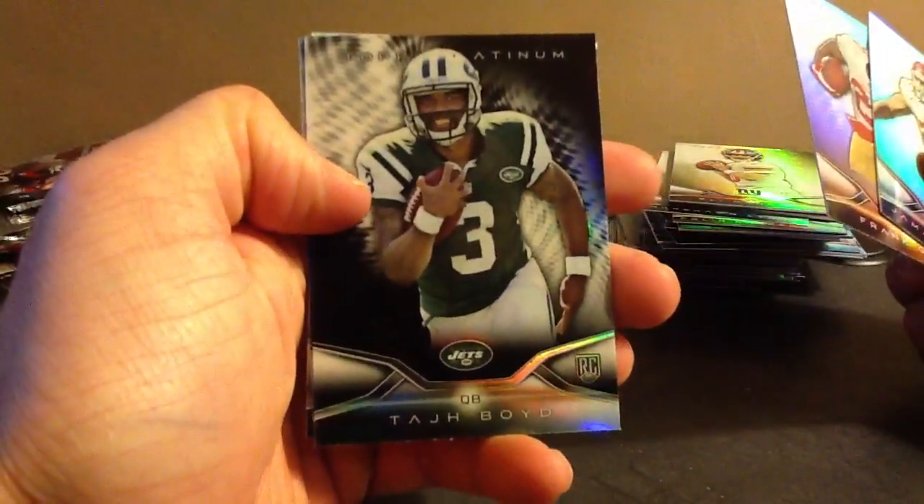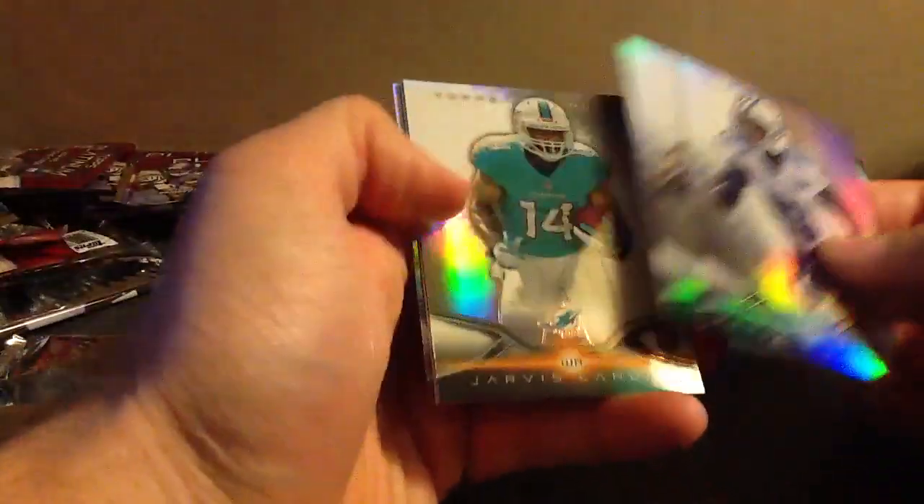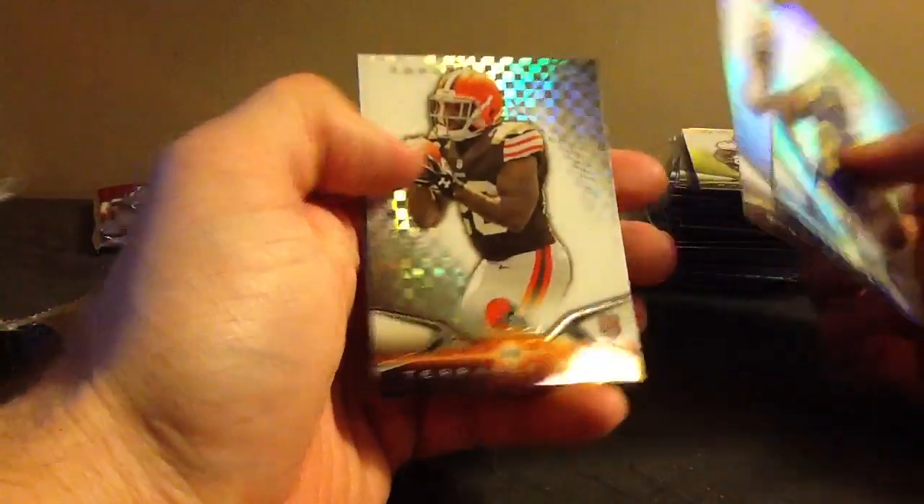Trey Mason. There's our black Taj — nice one. Right to the PC. Jarvis. Carlos Hyde. Get rid of some of these packs. X-Fractor. Terrence West X-Fractor.